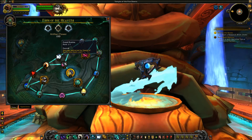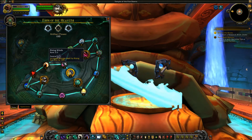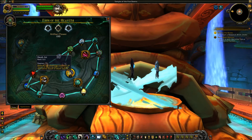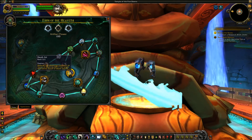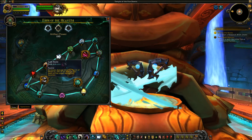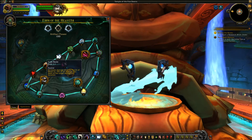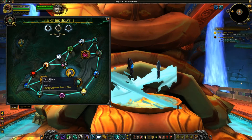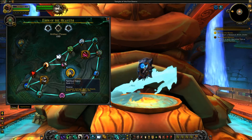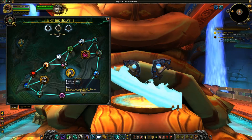Good Karma goes up to rank 1 — damage redirected by Touch of Karma also heals you, giving you the option of having good karma if you choose. Rising Winds goes up to rank 3, increasing damage dealt by Rising Sun Kick by 10%. Death Art goes up to rank 3, reducing the remaining cooldown on Touch of Death by 60% if the target dies before Touch of Death expires. Light on Your Feet goes up to rank 3, increasing dodge chance by 10%. Gale Burst goes up to rank 1, increasing damage done by Touch of Death by 10% of all damage dealt to the target during its duration. Tiger Claws goes up to rank 3, increasing damage dealt by Tiger Palm by 15%. Last but not least, Spiritual Focus goes up to rank 1, increasing damage dealt by Storm, Earth, and Fire Spirits by 5%.